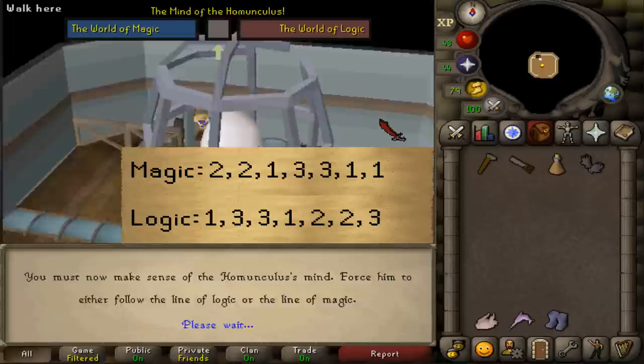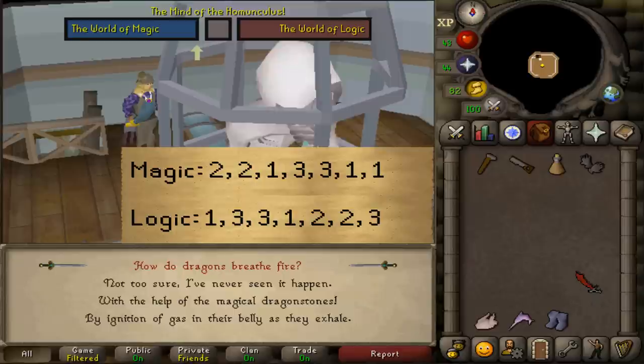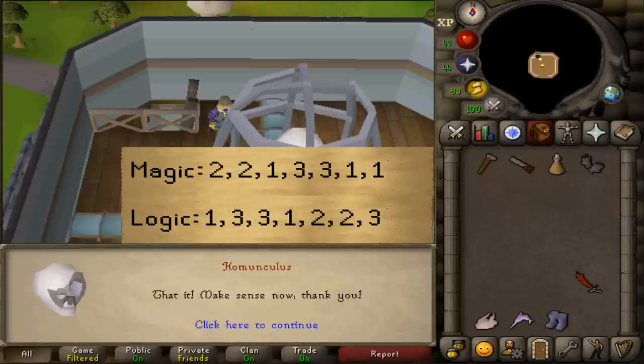For 7 logical answers, select options 1, 3, 3, 1, 2, 2, 3. If you want 7 magical answers instead, select options 2, 2, 1, 3, 3, 1, 1.